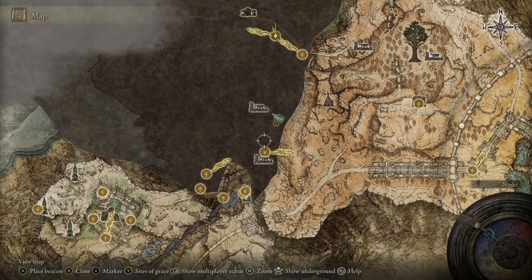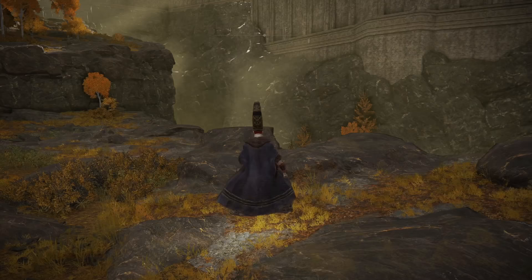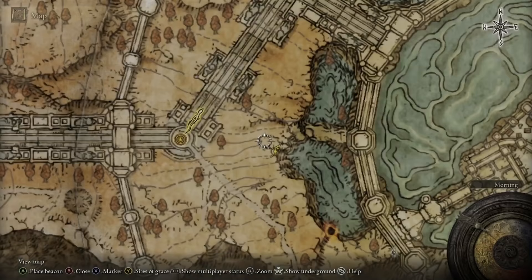Take this up to find a side entrance to the Altus Plateau. From here, head northeast, completely ignoring the ancient dragon that I won't show on screen for anyone who would rather see it in-game first. You can run right past this thing on your horse, and then once on the other side of the hill, continue east until you reach the giant bridge. Cross it to the end, the same Site of Grace mentioned before.